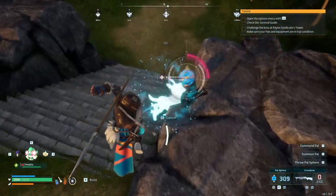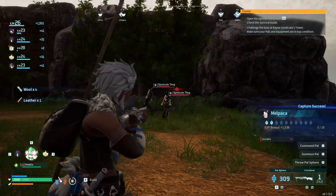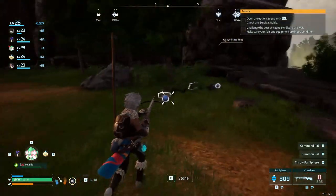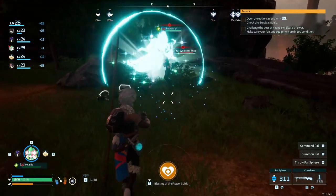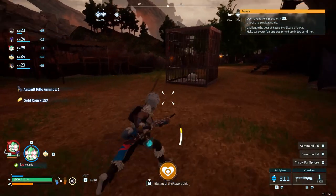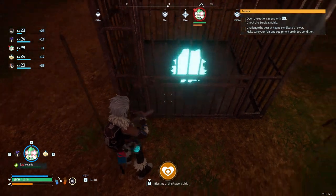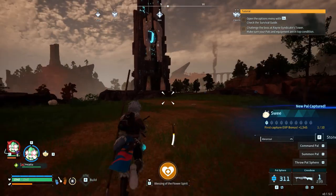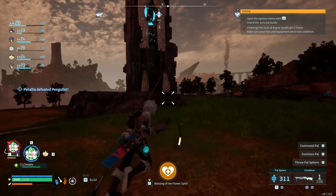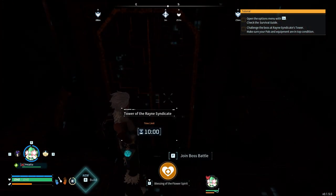It reloads relatively quickly for a crossbow. I accidentally threw a sphere instead of my Patalia - good thing I had enough. These guys seem to have some reaction when you aim at them, like they try to move away from your crosshair, at least sometimes. I'll just have Patalia kill everything. I come over to peek at a cage - what's inside? Just looks like a ball of hair essentially. We are going to try this tower boss out. Time to go in.